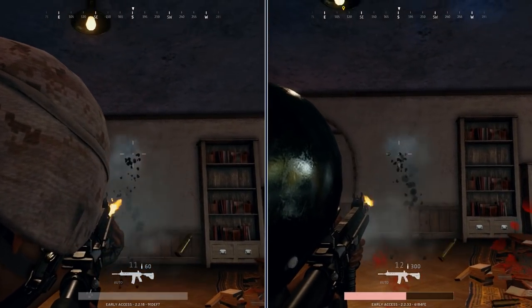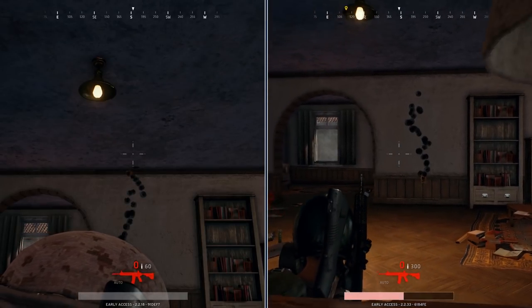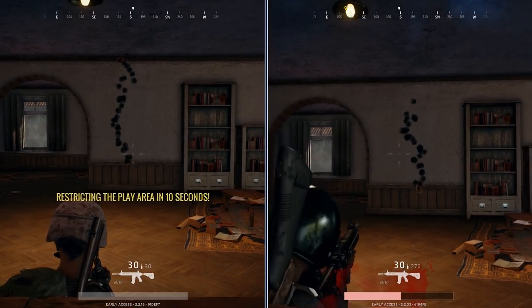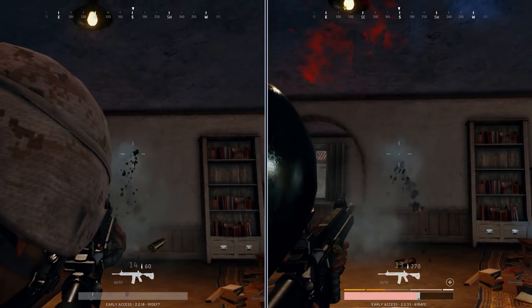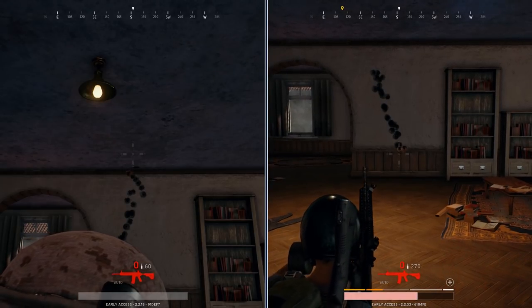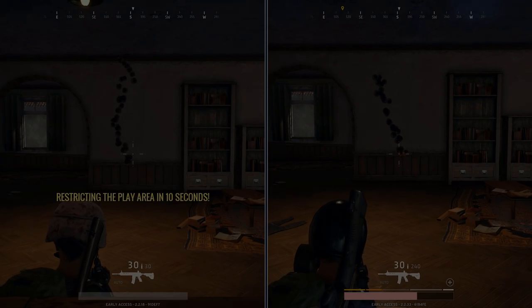Today we're going to be talking about weapon attachments in PlayerUnknown's Battlegrounds. Normally I like to give you guys the hard numbers, but with things like recoil and weapon spread, it's a lot harder to get those numbers, so we're going to do a bunch of side-by-side comparisons, and hopefully you guys can figure out which attachments are going to be best to use.